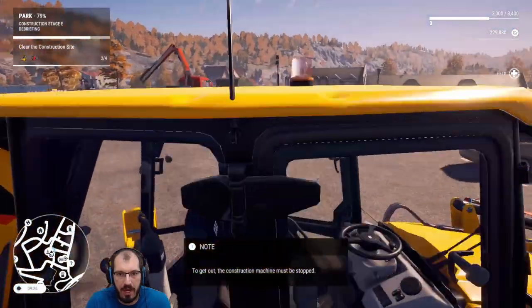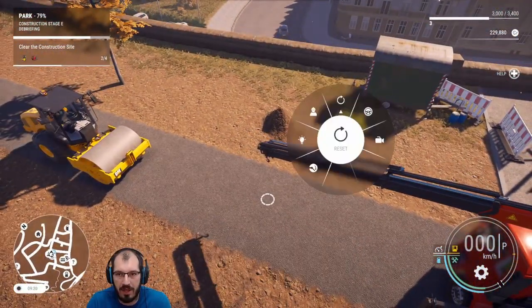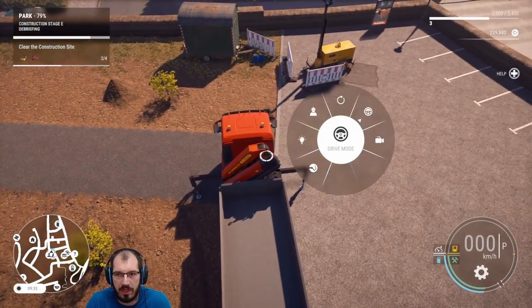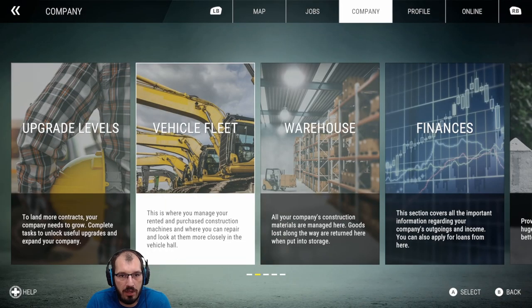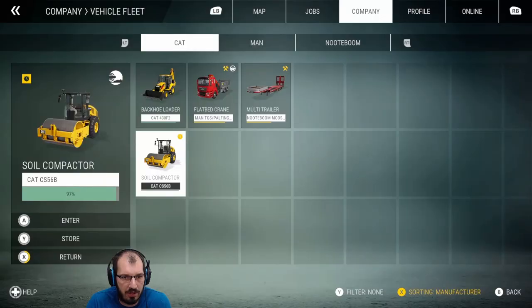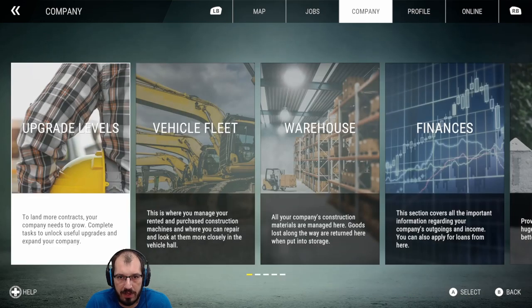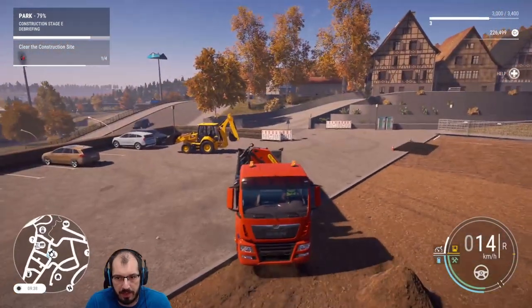I do have to get this guy out of the way. It would be nice if I can fill up from here. Now we're just going to return the vehicles we no longer need. I want to keep the truck. The tractor just costs me money every day, so return. I may even buy a tractor here pretty soon. Then this guy — definitely return. And the soil compactor — definitely return, so I don't have to move them around.